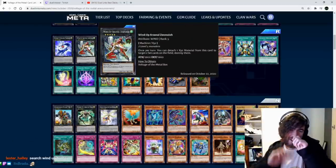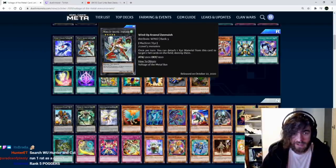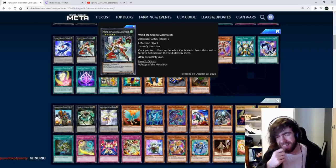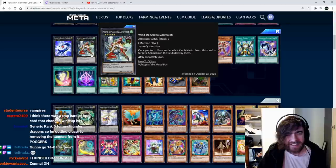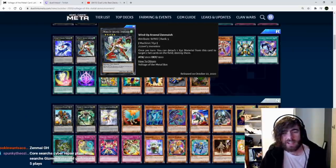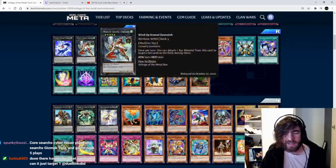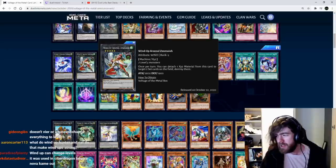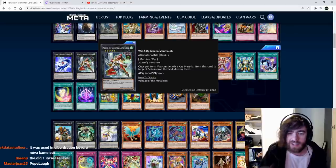Wind-up Arsenal Zenmaidi: once per turn, detach one Xyz material to target two set cards on the field and destroy them. That's good, but it's rank 5. Cyber Dragon — and it's generic! That makes it kind of sick. Generic back row removal for any deck that can spam level 5s — Thunder Dragon could use this. The fact that it's generic makes it infinitely better. Important note though: it has to be two set cards, it doesn't say 'up to', so if there aren't two set cards you can't pop them.